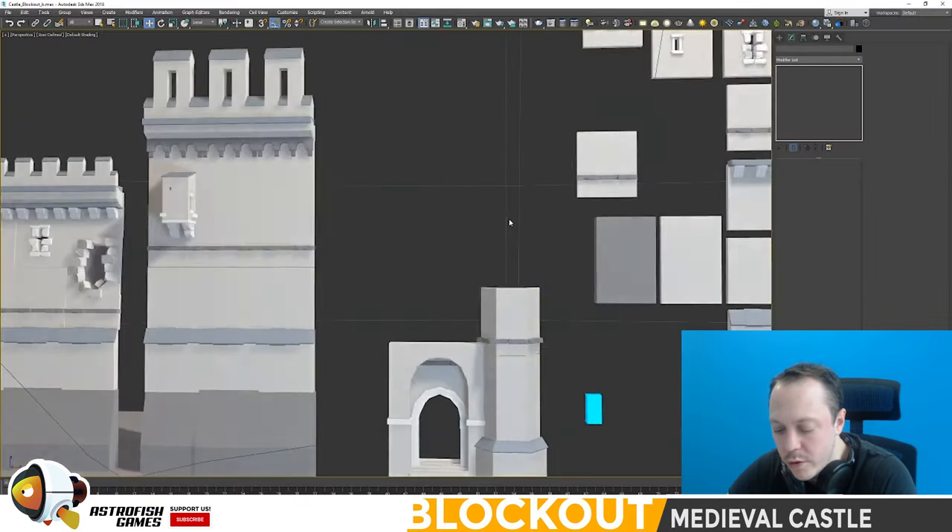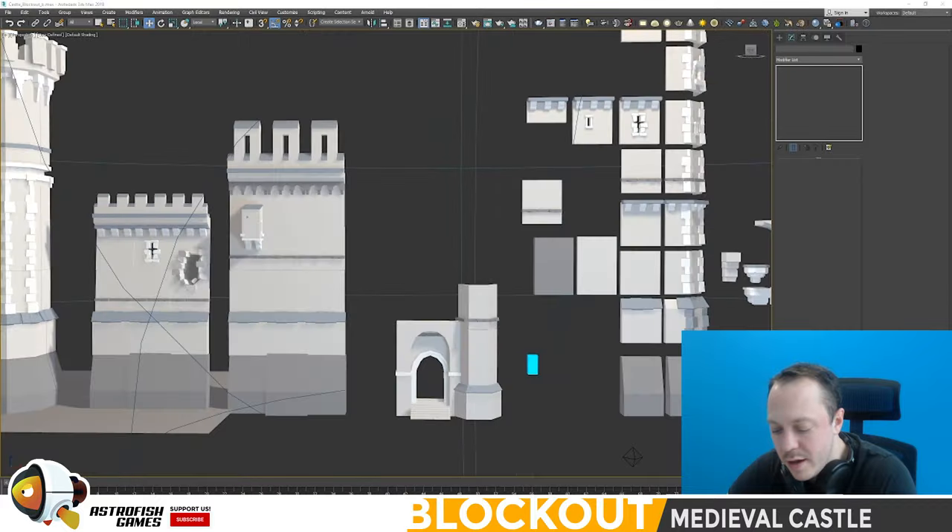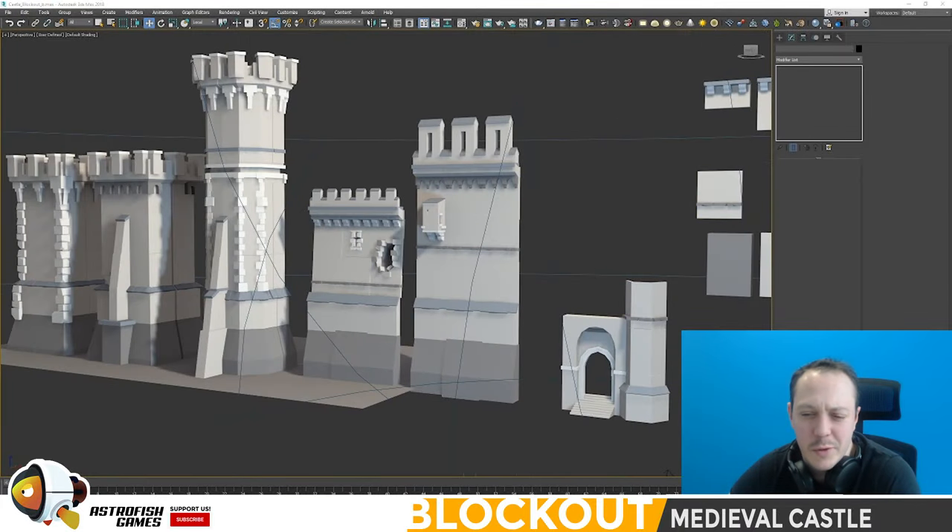I grew up in Warwick — we've got a big castle, I think made in the 1500s. That was a great inspiration for this pack. So we're on to step five: once you have the large scale forms, you don't really necessarily need to understand how you're going to do the high detail version. You don't even need to know how you're going to kitbash it, because you can do all that afterwards.